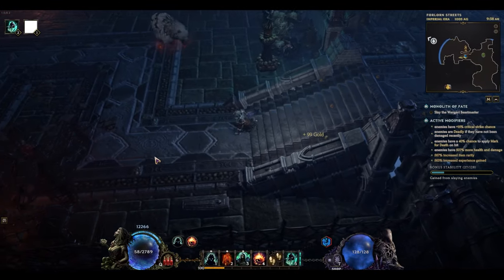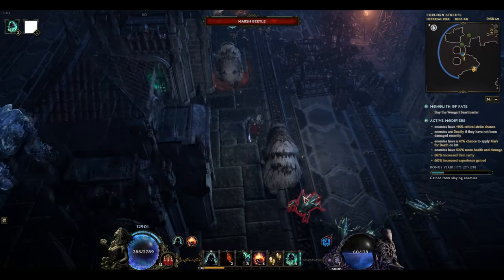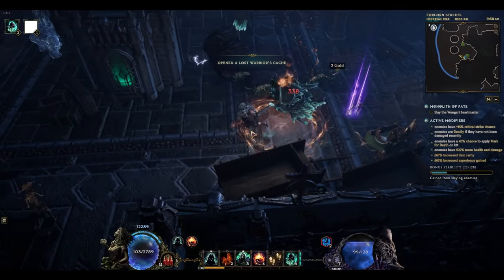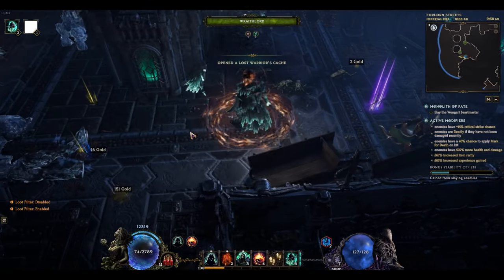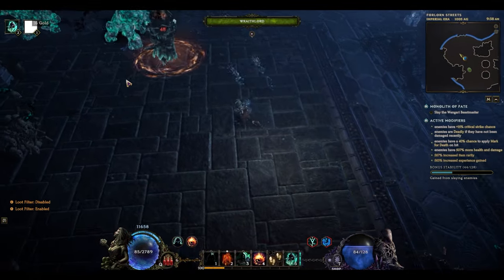The treasure chest is of course a boon, as it has the potential to drop powerful exalted or even unique items. If you happen to be a Circle of Fortune member, the chance for this is even increased. In other echoes, you can run to the objective, complete it, and just leave. In the wave echo, you'll need to complete all the waves, which is more of a time sink than other echoes.